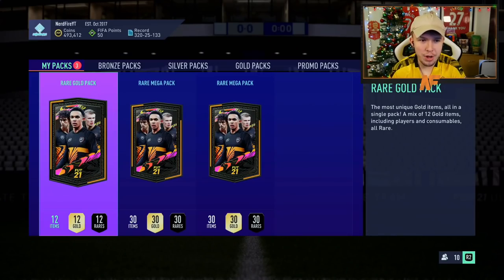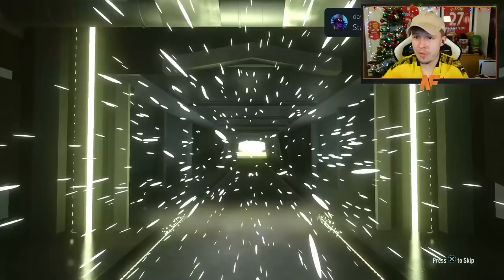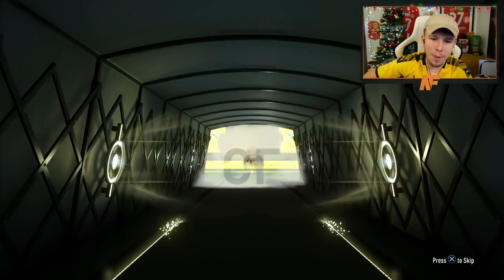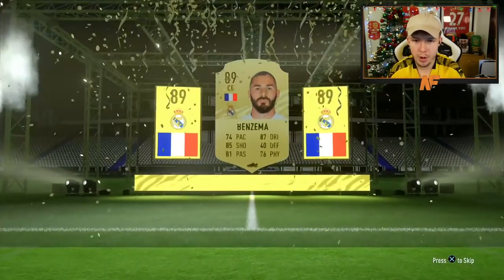We'll go over to the store and open up our packs there. Red gold pack first because red gold packs are never good for me - literally never good for me. Oh, we've got a walkout! Never mind - take that back, red golds, you're awesome. Go on striker - Benzema, 89. Good for fodder.